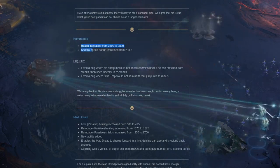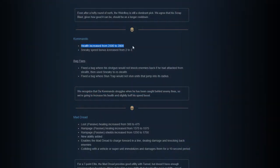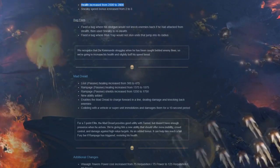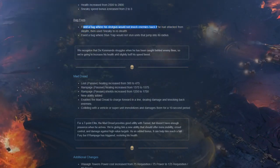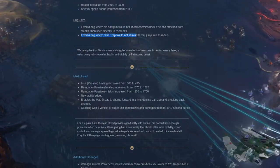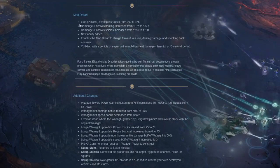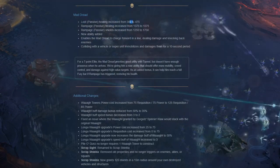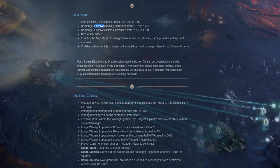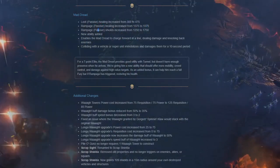Weird boy Zapnog: scrap blast cooldown increased from 20 to 30 seconds. Commando Nob: health increased from 2500 to 2800. Sneaky speed bonus increased from 2 to 3. Bug fix: shotgun would not knock enemies back if attacked from stealth then used sneaky to re-stealth. Bug fix: stun trap would not stun units that jump into its radius.